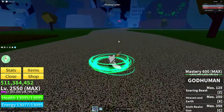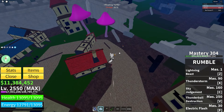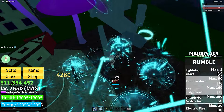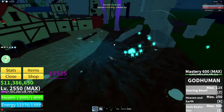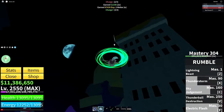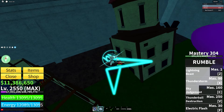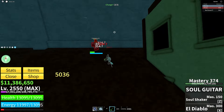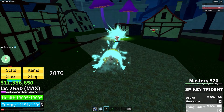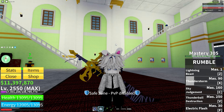Coming in at number 1 — the most useful thing in the game for PvP, to me — is the Rumble Fruit. Rumble Fruit you can use for Sword, Gun, and it's an amazing fruit. For Fruit Stats, I heard it was very OP. It just seems OP because it does a lot of stun and a lot of damage. But even without all that, it's still really good. It definitely deserves to be on this list. So those are my top 5 most useful things in PvP.